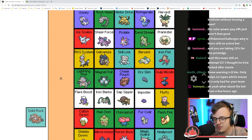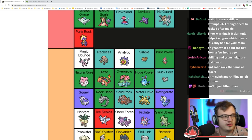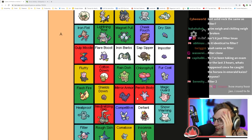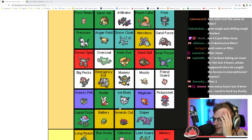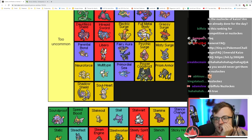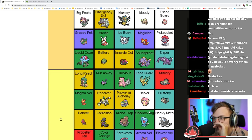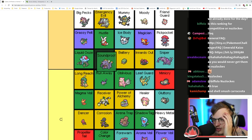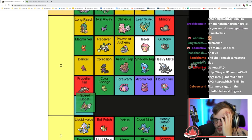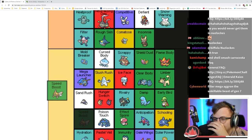Filter is the same as Solid Rock but on Reuniclus which makes it better. Solid Rock is like here. Soul Heart is too uncommon. Soundproof makes you take no damage from sound moves — too niche, but it is an immunity so it's good enough to sometimes be a thing.